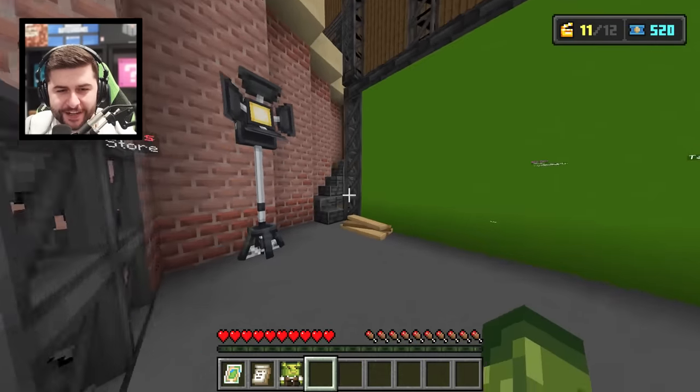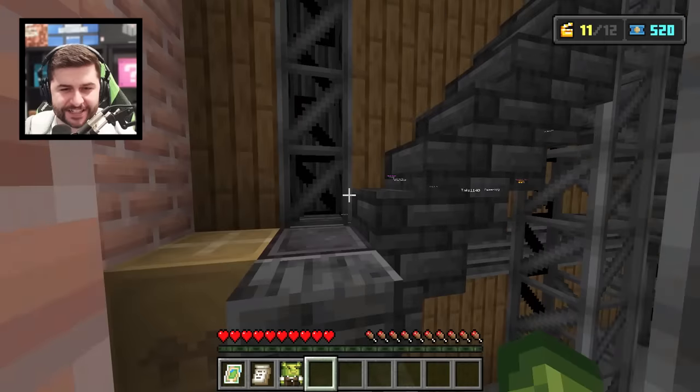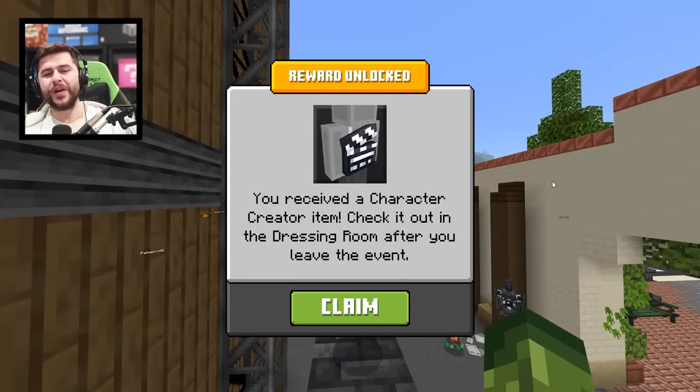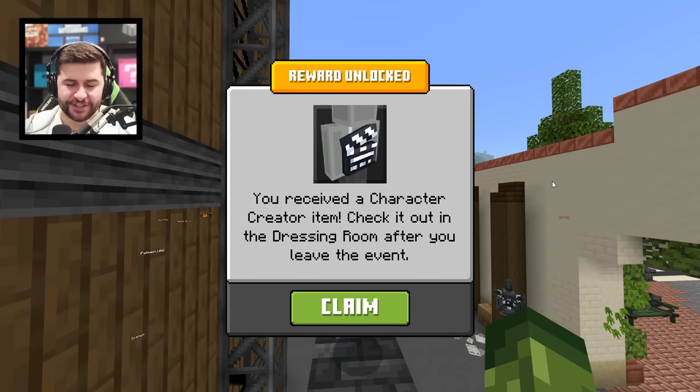Oh wait! Yeah, I do! It's right next to the green screen! Okay, so if we tap on this, we have found all of the character creator item locations.